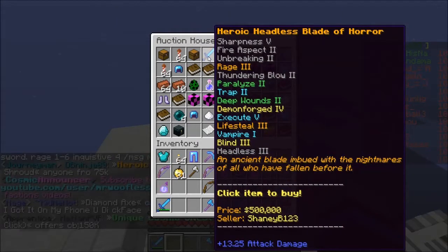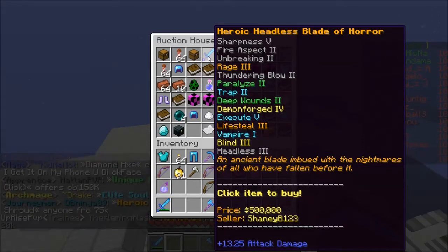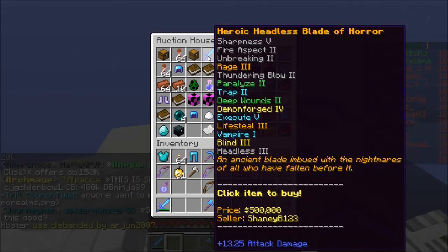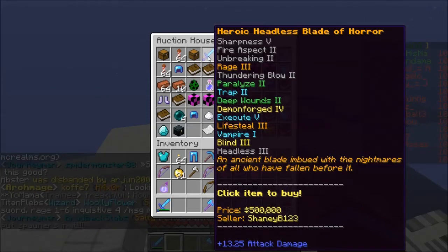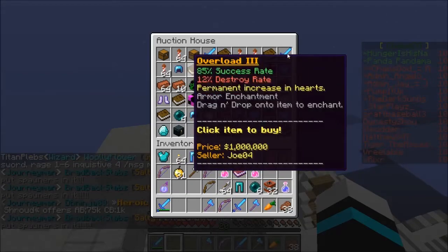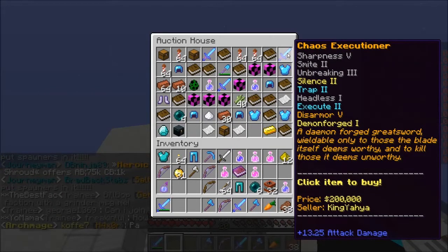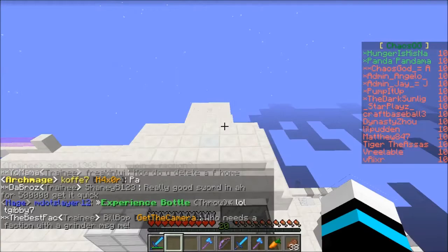The third thing is good gear. Cosmic PvP has custom enchants — as you can see here, there's rage, thunder blow, paralyzed, eyes trap — you don't see these on regular faction servers. For example, rage means every hit you do deals more damage. I'll explain all the enchants in another video. That's also why XP is so important. Armor and swords with custom enchants are much harder to obtain than regular protection IV unbreaking III gear.